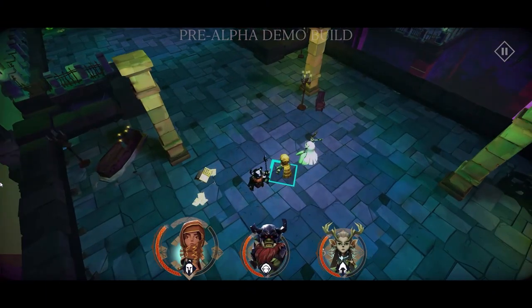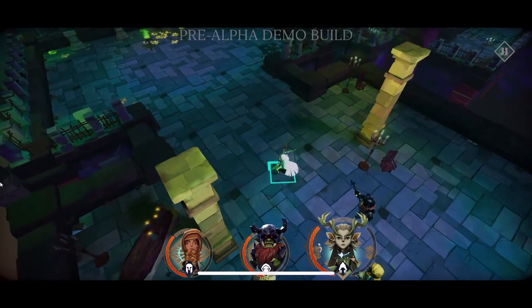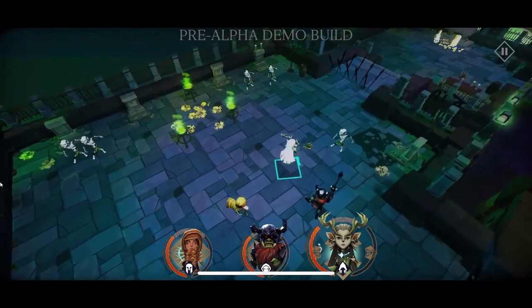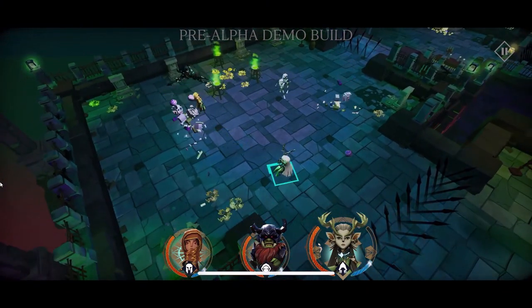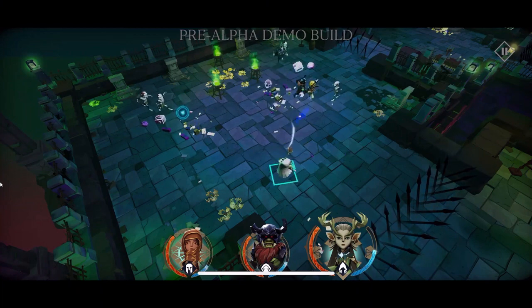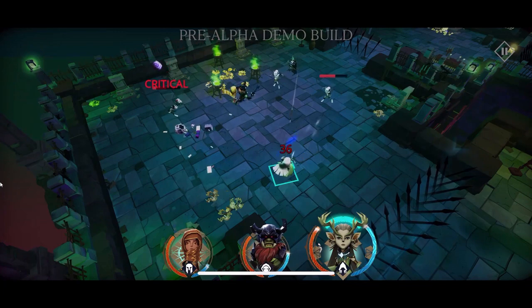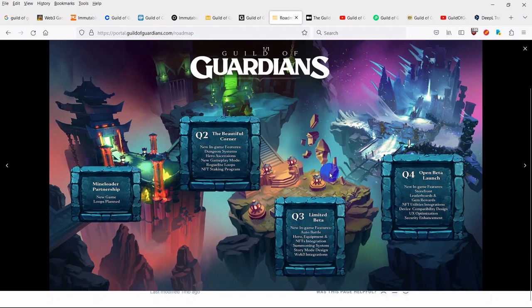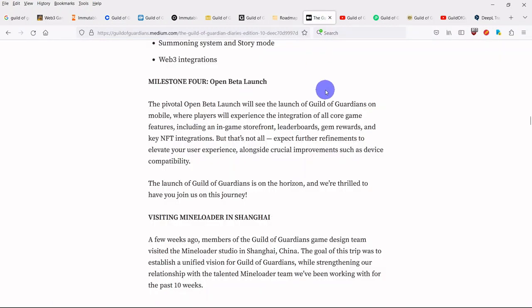Following the Beautiful Corner, they will charge ahead towards the limited beta phase, where they'll implement valuable learnings and feedback from the Beautiful Corner, and begin development and implementation of new game features including Auto Battler Mechanics, Hero Equipment and NFT Integration, Merge Crafting, Summoning System and Story Mode, and Web3 Integrations. Further on the roadmap, the Pivotal Open Beta launch will see the launch of Guild of Guardians on mobile, where players will experience integration of all core game features including an in-game storefront, leaderboards, gem rewards, and key NFT integrations, with further refinements to elevate user experience alongside crucial improvements such as device compatibility.